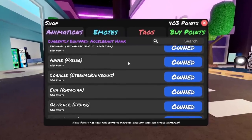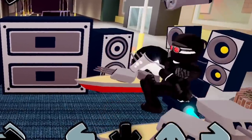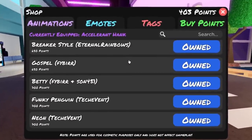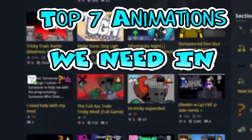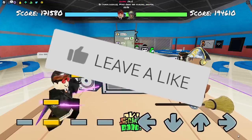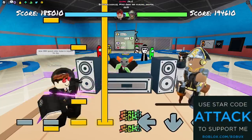Animations. Funky Friday has a lot of them, ranging from the craziest and most unique animations to the more general ones. There is an animation for everyone to enjoy, but with more and more mods coming out, these are the top 7 animations that we need in Funky Friday. Make sure you guys smack that like if you agree with this list, subscribe, and use Star Code Attack, and let's get on with the show.